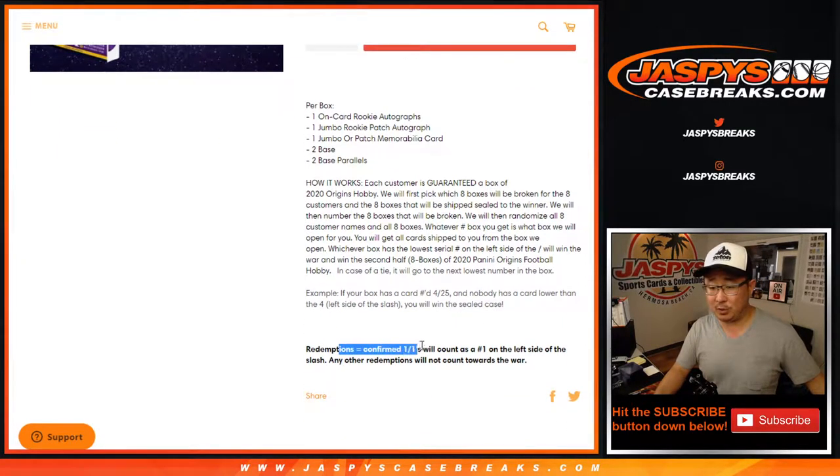Redemptions that are confirmed as a one-of-one — like when they have the parallel number on it — will be considered a one. Any other redemption, obviously we don't know, so it's not going to count towards the box war. Tiebreakers: if you have four out of 25 and someone else has four out of 199, that's a tie, and then we'll do the second lowest number as the tiebreaker.